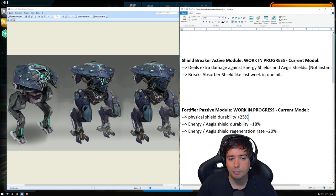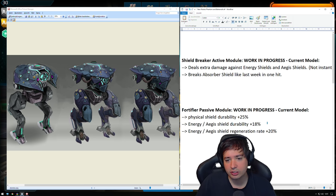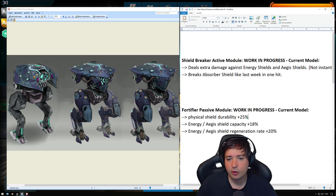This does not only increase the durability on physical shields — it also increases the energy shield and Aegis shield capacity with plus 18% now. It was changed; it was 15% last time, now it's 18%. And we also have an energy shield and Aegis shield regeneration increase of 20%.